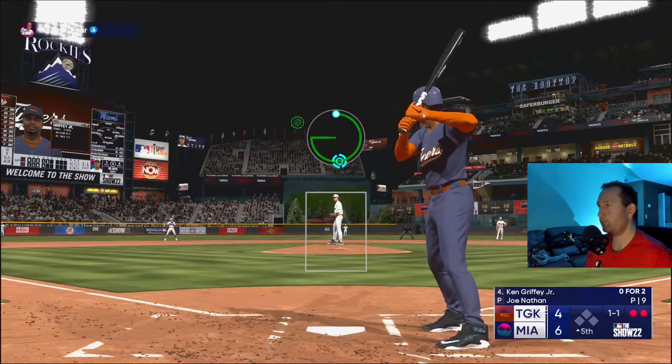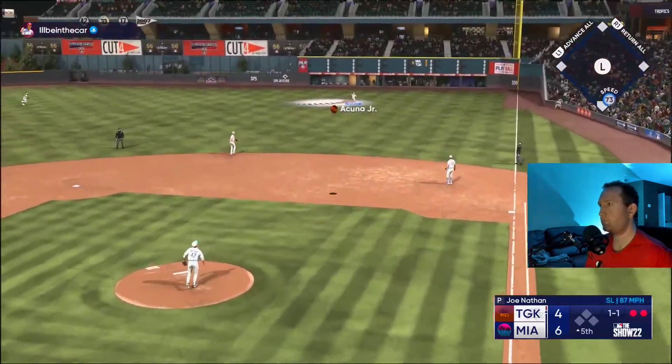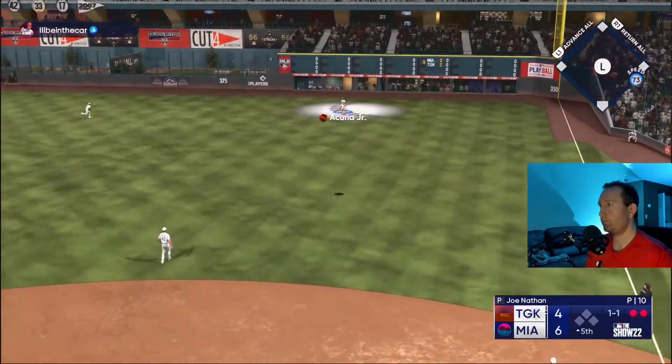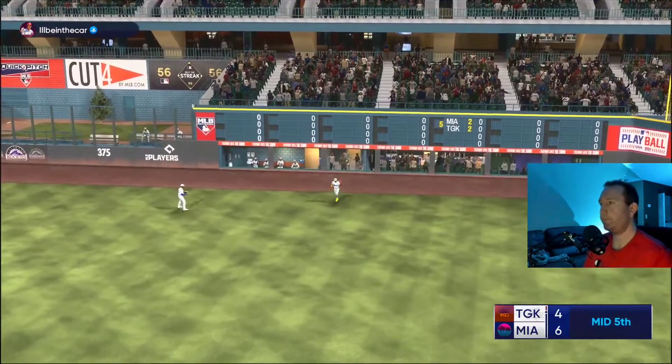Griffey now — six-four game. It's the fifth inning and I'm kind of stressing a little bit because I know how my pitching has been this year. Deep fly out to Acuna right there — got out of the fifth with a two-run lead.